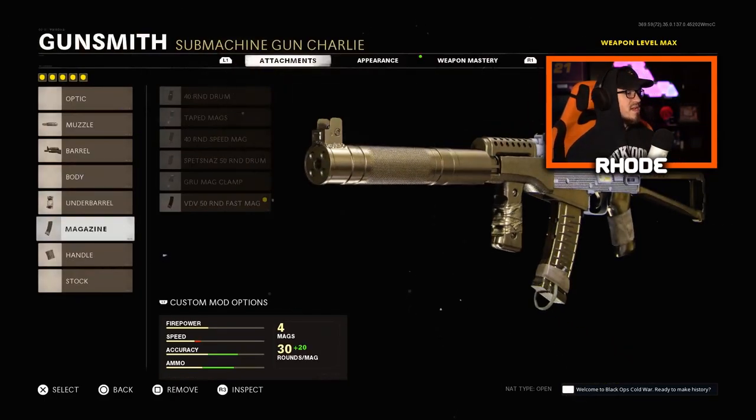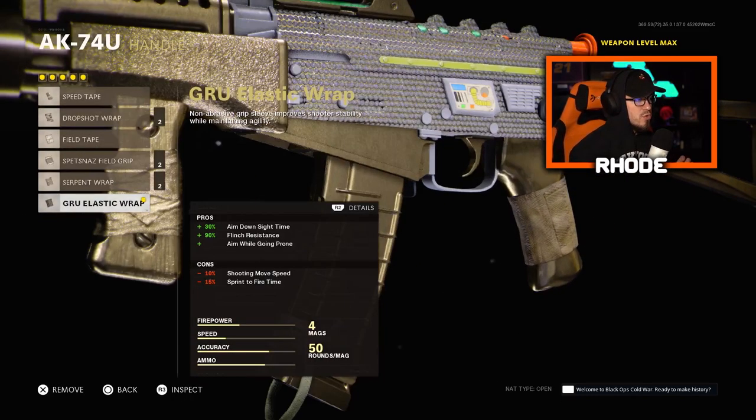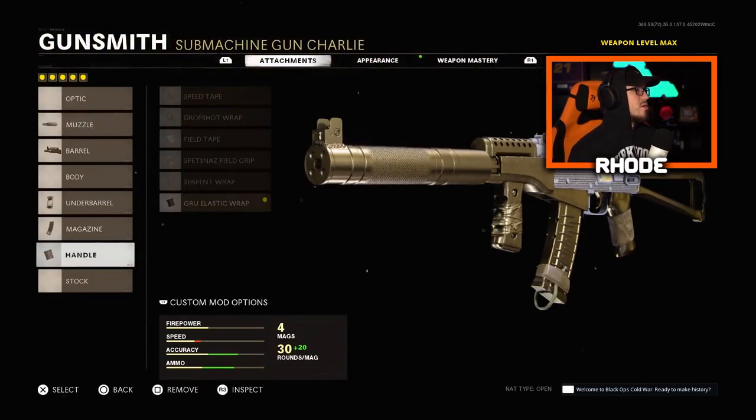For the magazine, the VDV 50 Round Mag. If you want to move a little quicker you could go 40 round speed mag, but I prefer the 50 round mag so I can lay down as much fire as possible. For the handle, the Grew Elastic Wrap for ADS speed — plus 30 percent ADS speed, which is pretty good.